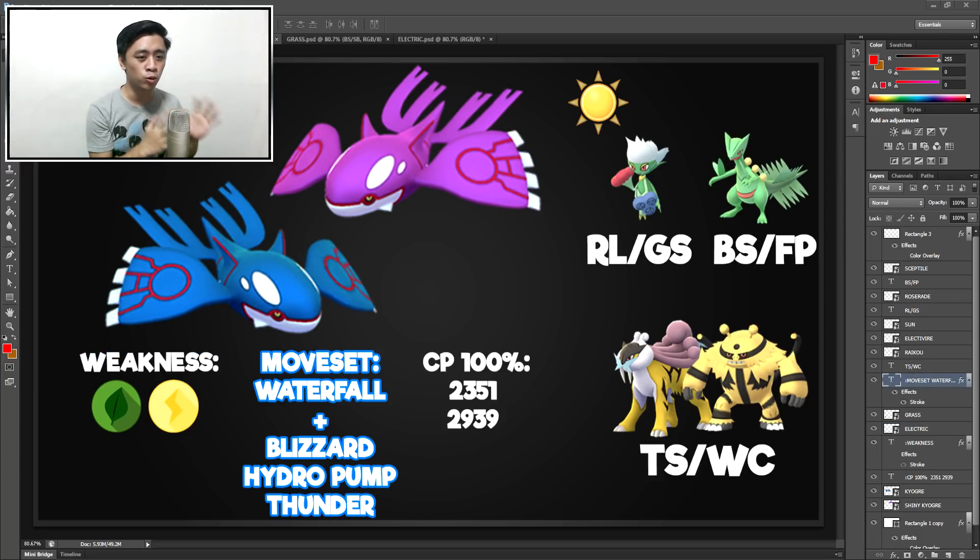Moving on to moveset, the only thing that I want you to remember is Blizzard. Why specifically Blizzard? It's because Blizzard kills grass type Pokemon. So when you're battling this guy, if you see that it's a Blizzard type, don't use the grass types.